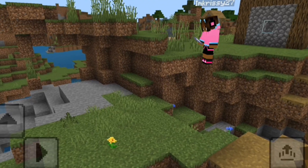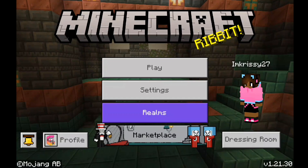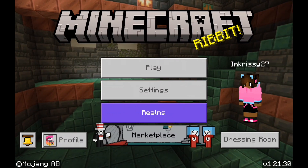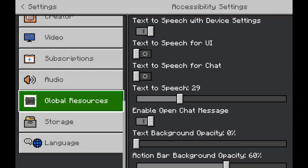In today's video I'm going to show you how to import your custom skin into the Replay add-on. Before you start this tutorial, if you already have the add-on installed, you want to go into the settings and scroll down.